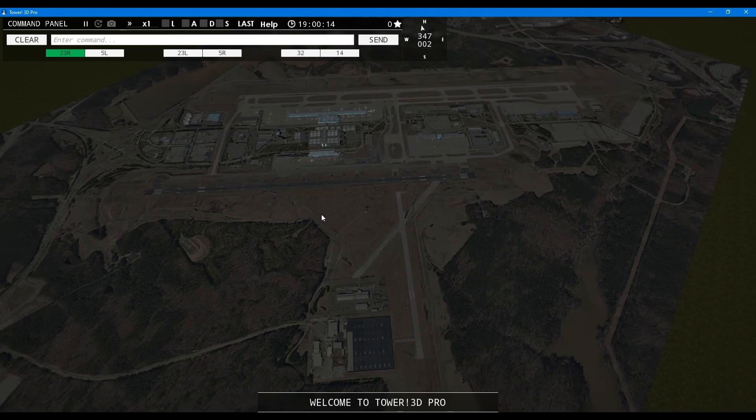Looking down at the terminals and runways, we have three runways. Runway 32 or 14 goes up and down, and left to right is runway 5 right, 23 left, 23 right, 5 left, and 23 right. This is where we have our arrivals coming in on 23 right. Departures — we'll see how we go. I don't know how this airport works or how the taxiways are, so again this is a jump into the deep end.